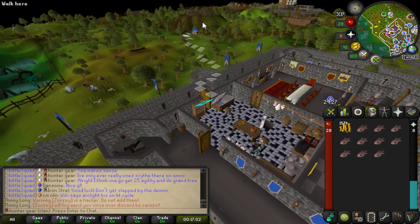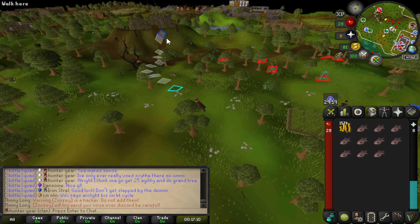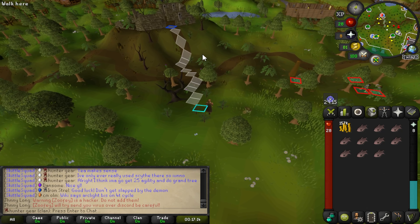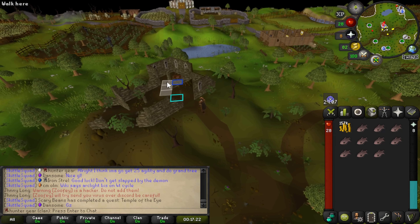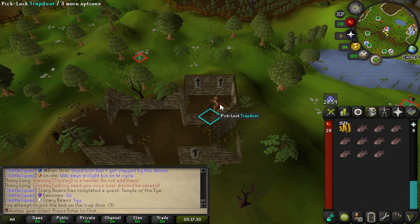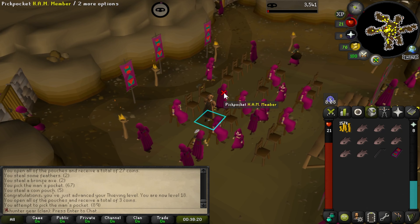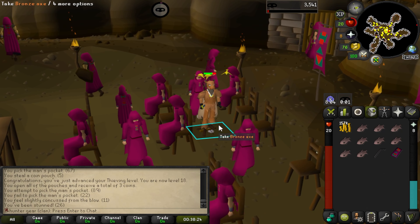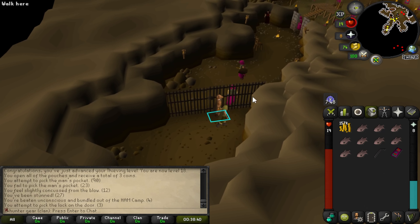35 firemaking! We can now do the sea slug quest. I'm going to continue my little break from Hunter. I'm going to get the rusty sword from Ham members, then get 25 thieving, and try to smash out quite a few quests and requirements in a row. That way I can get the Ardougne cape right after finishing Trawler after doing Sea Slug. I'm going to get the rusty sword, go to Al Kharid, get a piece of silk, do some agility laps, and make my way towards the sea slug quest.